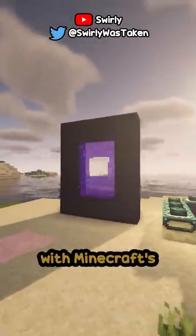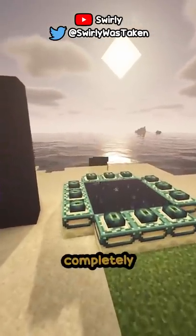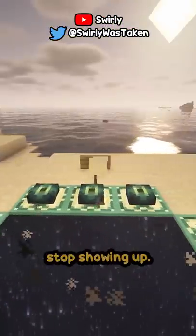There's actually a glitch with Minecraft's renderer that causes going into third person mode using spectator to just completely stop rendering certain things. All portals, any water sources, and signs just completely stop showing up.